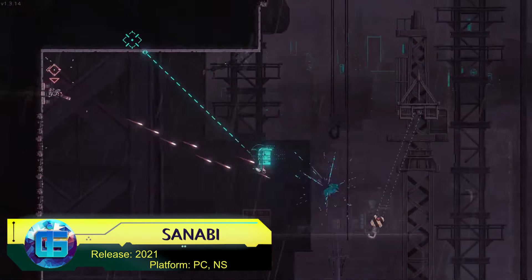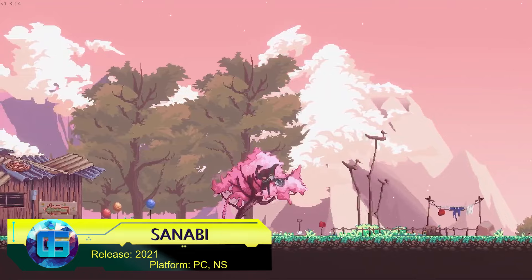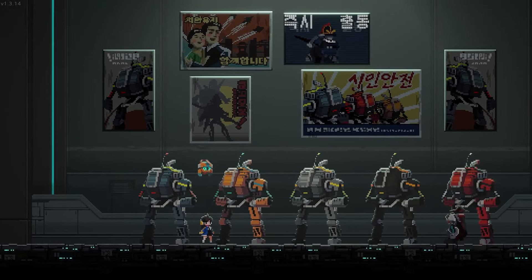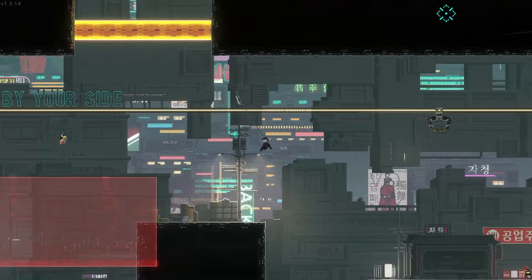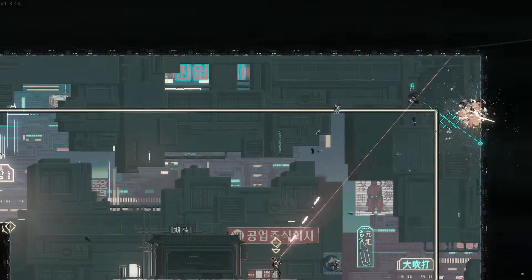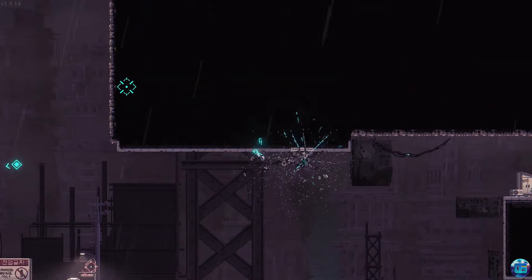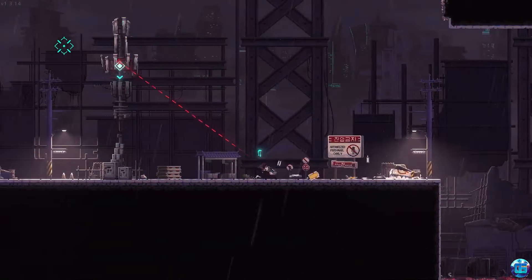Sanabi is a dynamic pixel platformer that immerses players in a dark cyberpunk world. The protagonist, a former soldier with a chain hook for an arm, fights against the mysterious Sanabi organization in a desolate megacity. The game stands out with its unique style, engaging gameplay, and well-thought-out level design.